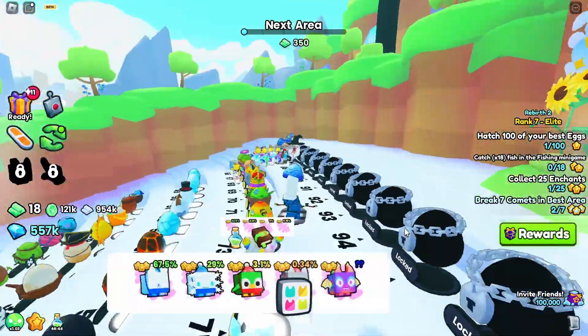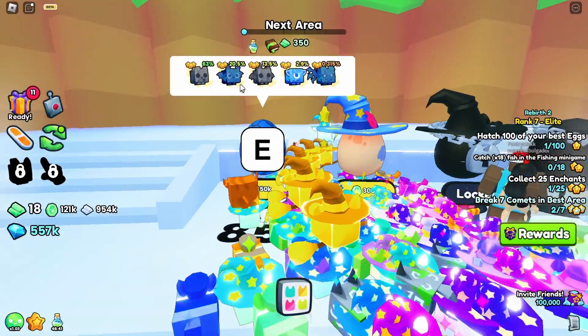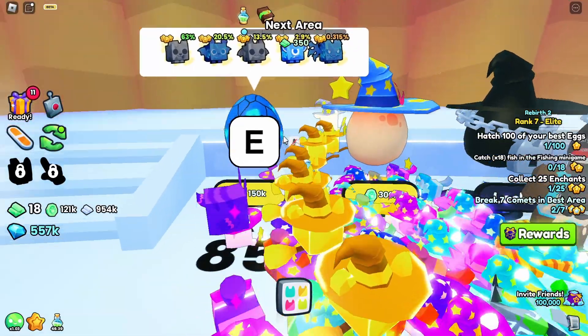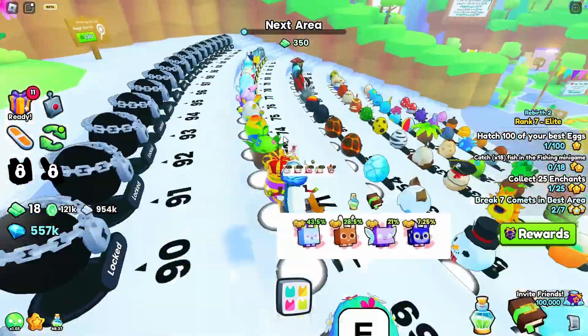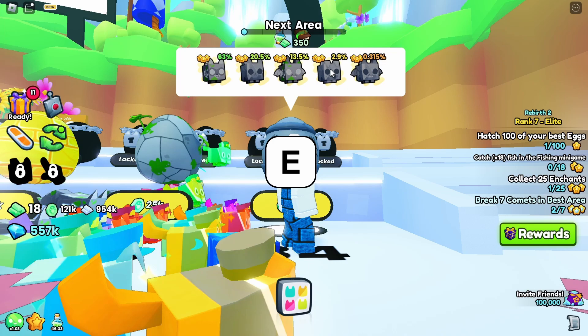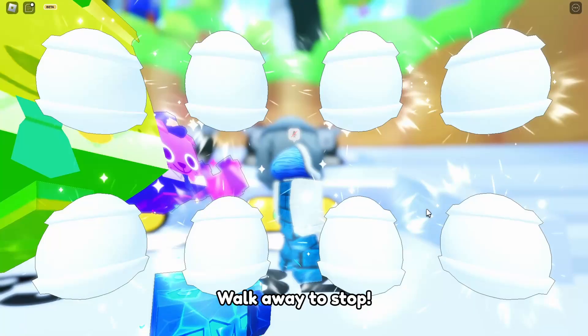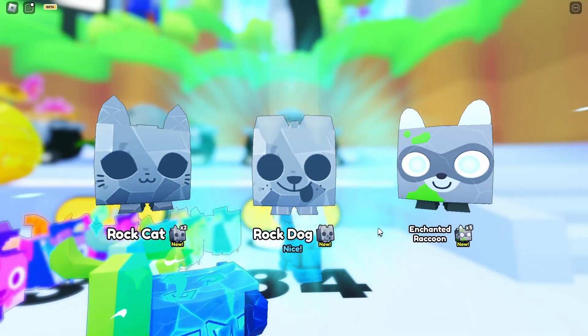I'm going to double-check one thing on the next egg. It seems like we can let go of these two eggs because we can get them on the next egg. So let's check out number 84 — it seems like we can let go of this one, and the only thing I'm going to try to get is these three here.